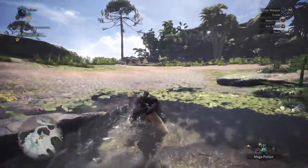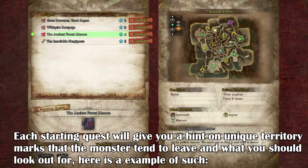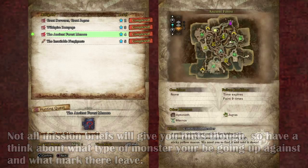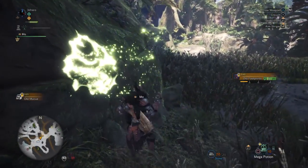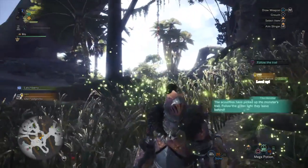When searching for monsters, look out for unique marks they leave within different zones, like mucus, scales, feathers, and trail marks. These will all be different depending on the monster, and finding them gives you a big advantage in locating the monster straight away. The moment you examine a monster mark, your scout flies will lead you to their exact location on the map — though this depends on finding a trail first and what level of monster mark you're at.